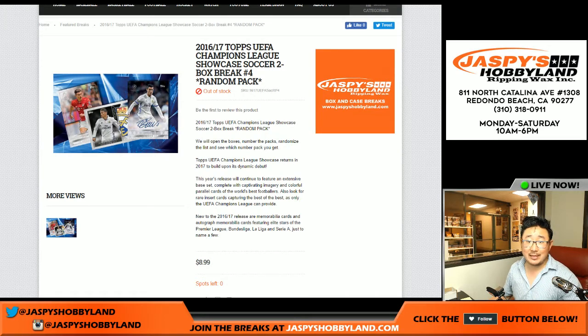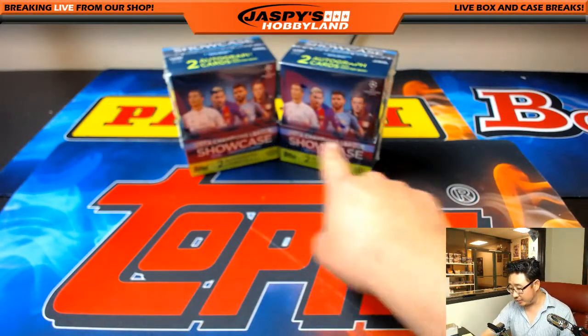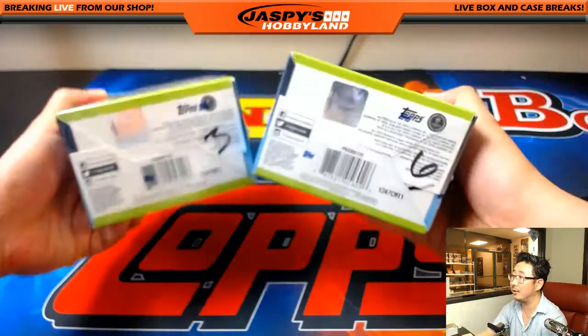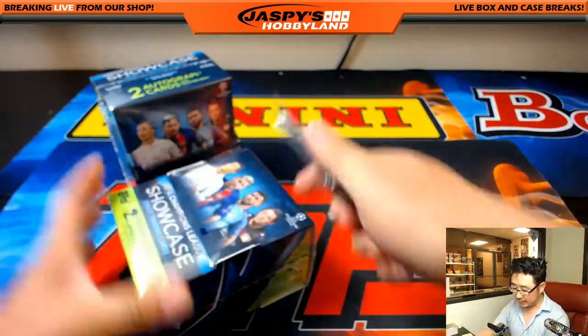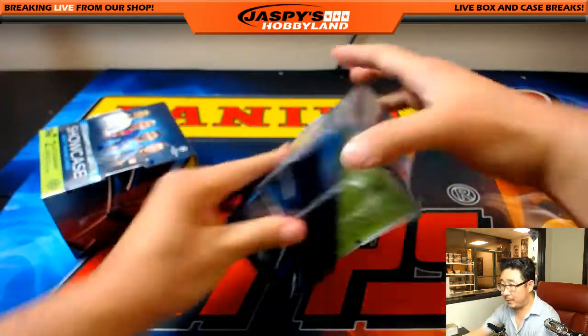Good evening, everyone. Joe from JazzBeastHobbyland.com doing two boxes of 2016-17 Topps UEFA Champions League Soccer. It's a two-box random pack break number four from JazzBeastHobbyland.com. This is the last two of the first case that we opened up. The next two-box break will be from our last eight-box case — but it'll be a fresh case, so let's pop all these open.